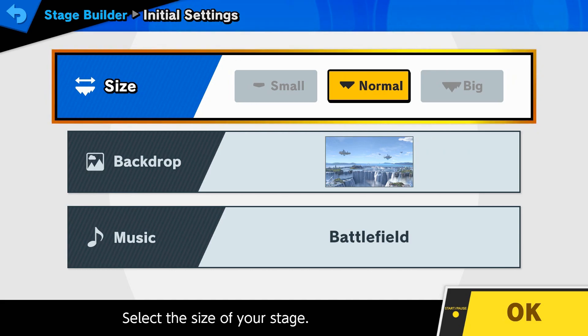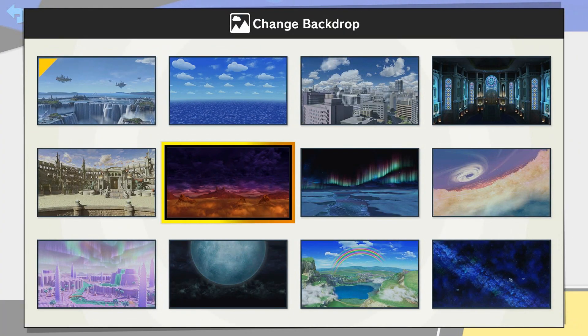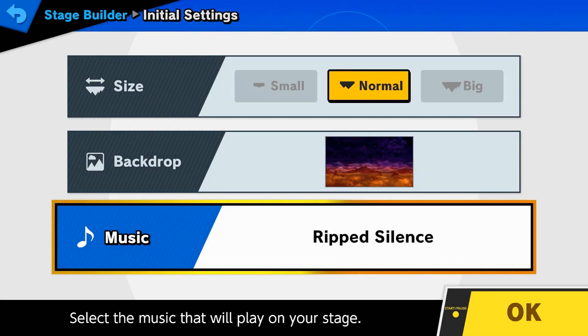For Specter Knight, his first stage is going to be from his boss fight. It's simple and thank god I need a simple one right now. I don't like stages where there are walk-offs - I think that's lame, it throws away a huge part of Smash - so I'm going to cut those edges off, and that's about the only change. The background fits - it's during a thunderstorm, so it's kind of scary and spooky. Honestly the moon would work too. We're going with 'Rip Silence' - yeah, we love that.